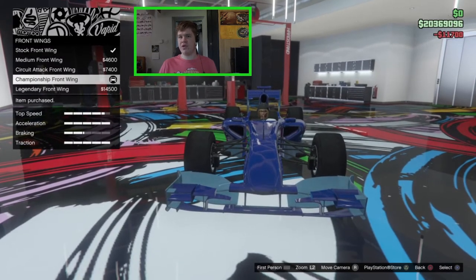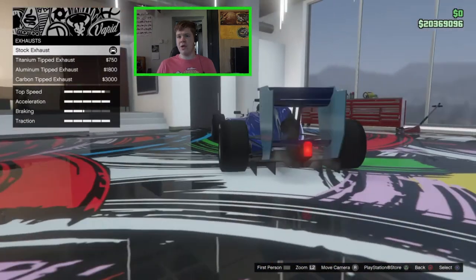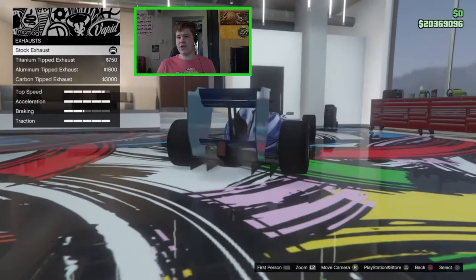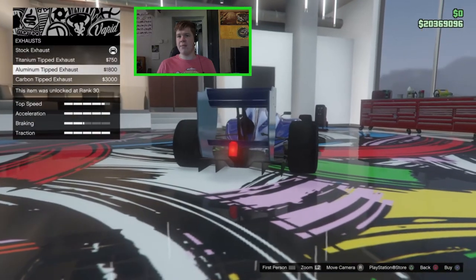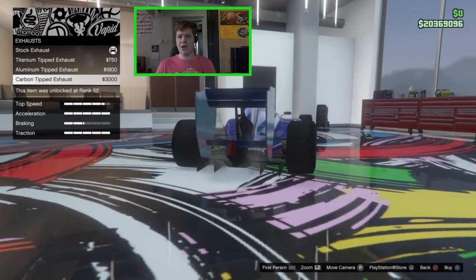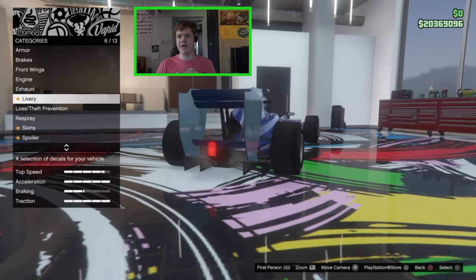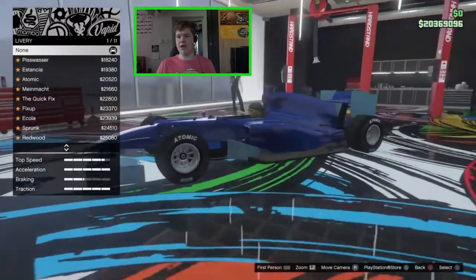We've got the engine and exhaust options — the stock exhausts are just down there at the bottom, and we've got titanium, aluminium, and carbon tipped. Honestly you can't really see the exhaust, so I'm just going to leave that stock.